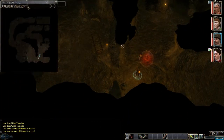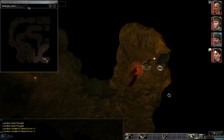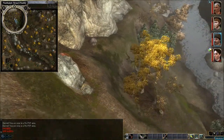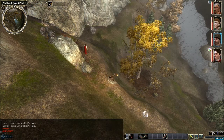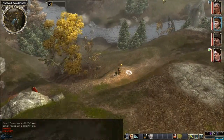Alright, I guess that is it. Went through the whole place. Got some decent stuff out of that. Let's get out of here. Walk in my step, follow me. Alright, let's have the cleric lead out.